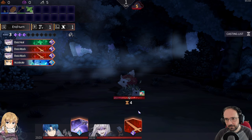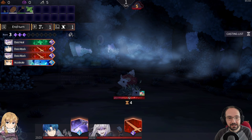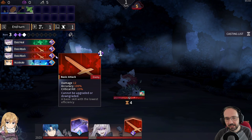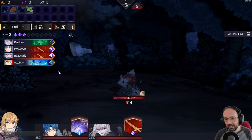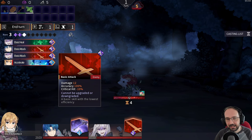In combat, this is the enemy health bar — reduce it to zero and we win. These are our two party members, and these are the cards in our hand. The mana cost is in this diamond and we have three mana to spend. There are two types of mana: purple and blue. If we play a card with a blue mana cost, the countdown number under the enemy will not count down. When the action count reaches zero, the enemy will attack. Every time we play a card with a purple mana cost, the count goes down by one.